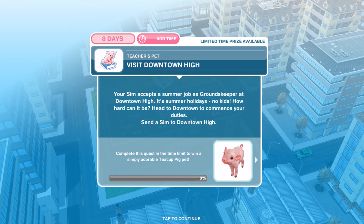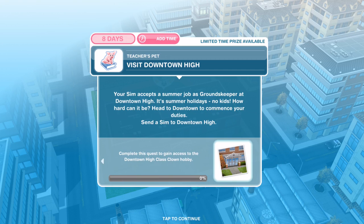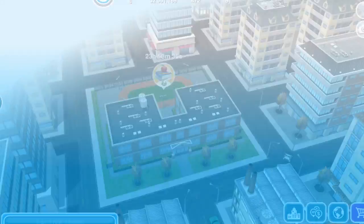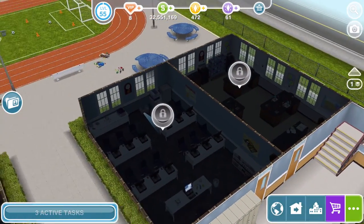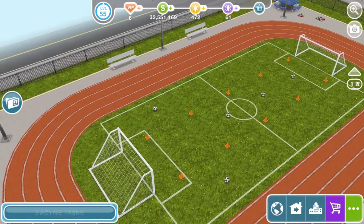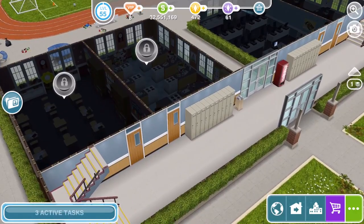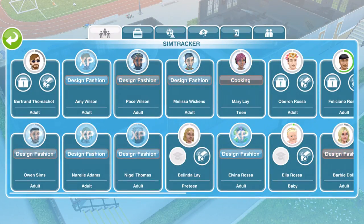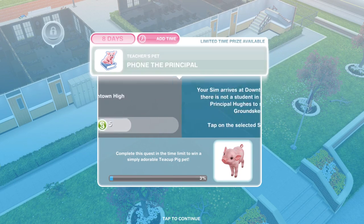First, visit Downtown High. Your Sim accepts a summer job as groundskeeper — it's summer holidays, how hard can it be? Head to Downtown and send a Sim to Downtown High by clicking on it. You can build different classrooms and there's a sports field out the back with a second storey. Whistle a Sim over using your Sim tracker to complete the task.